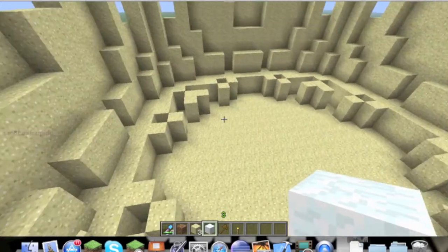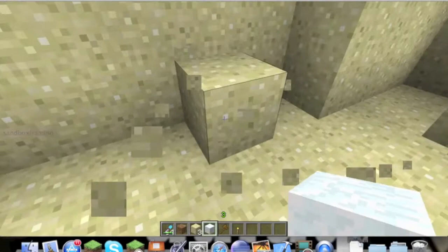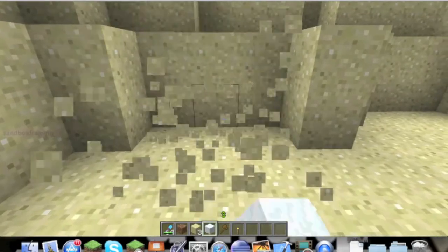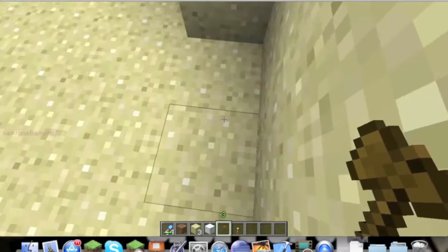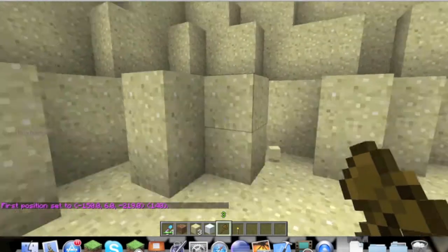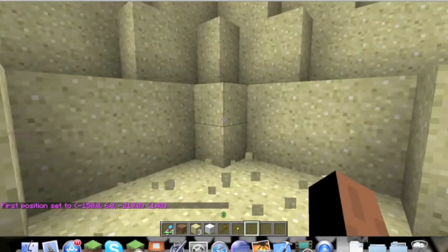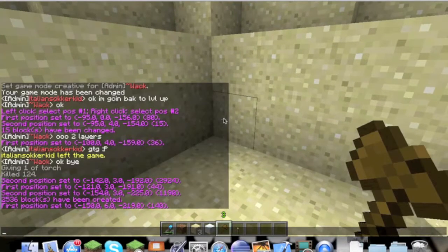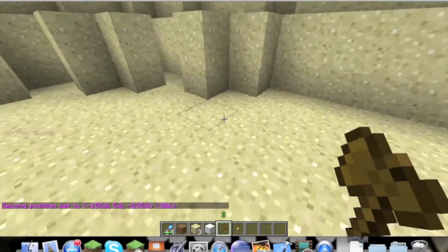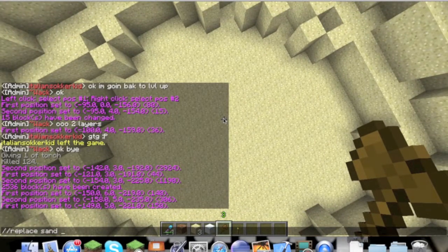What I'm going to show you is how I made the flooring. So what I'm going to do is clear out the unnecessary parts. I'm going to select that block of sand and I did slash slash replace sand with snow block.